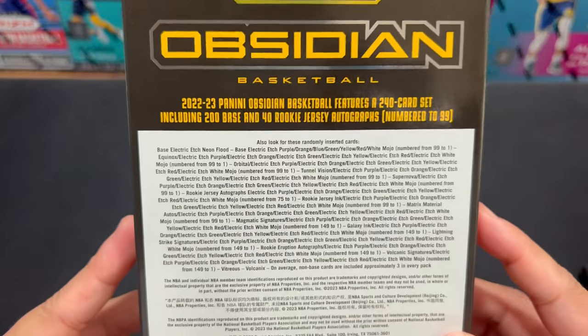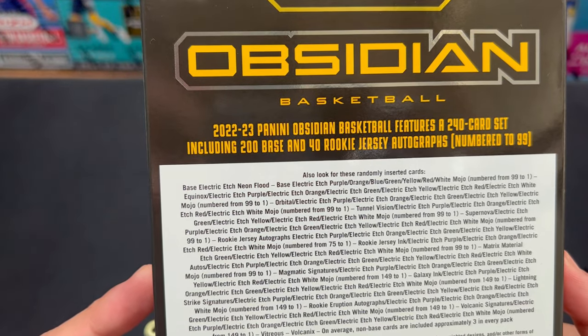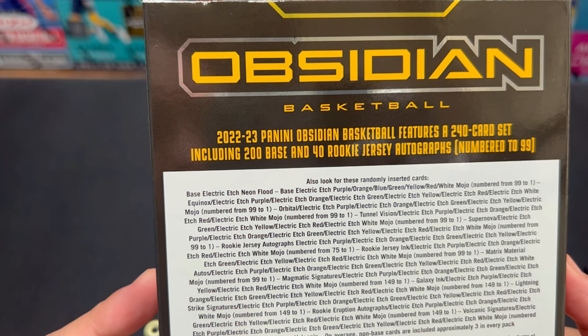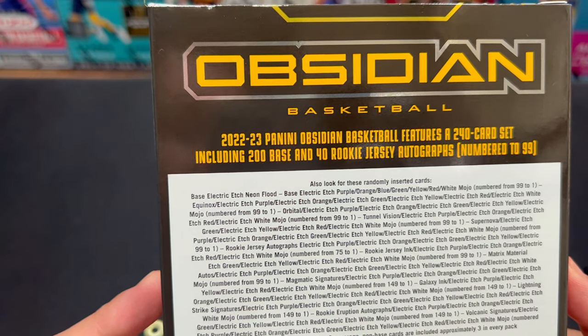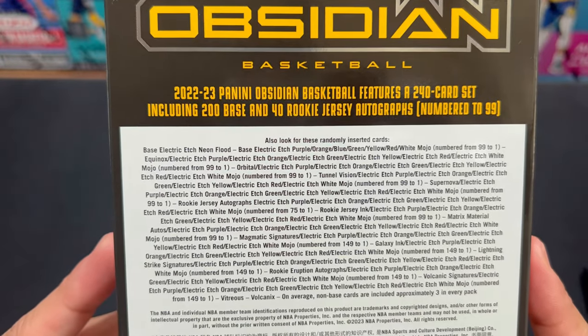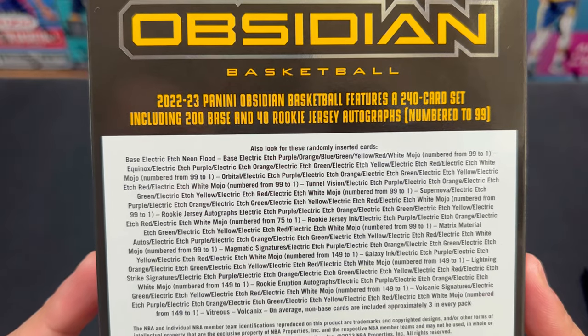So this is what we can get — there's actually a lot. Electric Edge, Neon Flood, Purple, Orange, Blue, Green, Yellow, Red, White, Mojo — numbered 99 to 1. So I haven't seen that. You might want to pause this so you can read everything that you can get from this box.